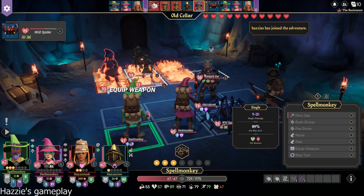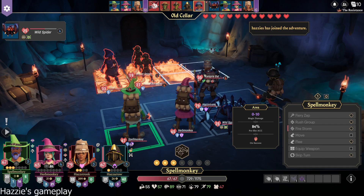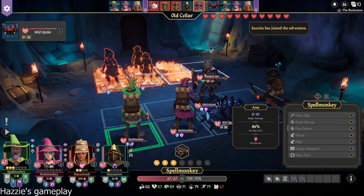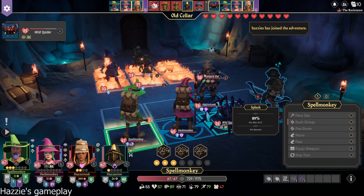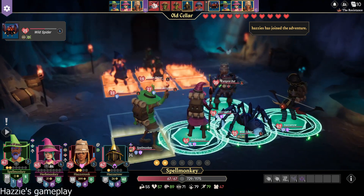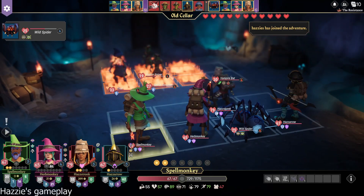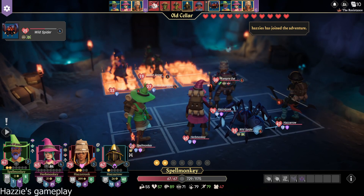Somebody's going to see this video on YouTube and they'll be like, Justice for Bob! Bob's like, I only have 25 HP, y'all! Thank you. All right, here you go, everyone. It bucked. What was the buff? Now all of you get to go more quickly. Oh, you're going to get another turn before they get to go this time.